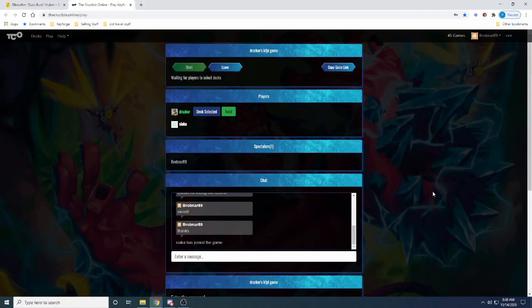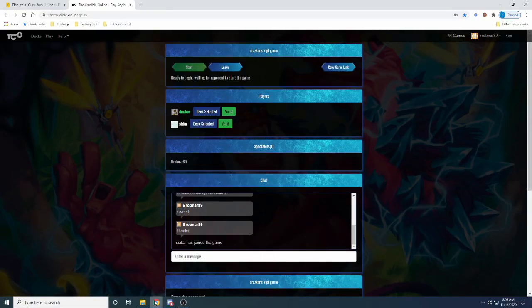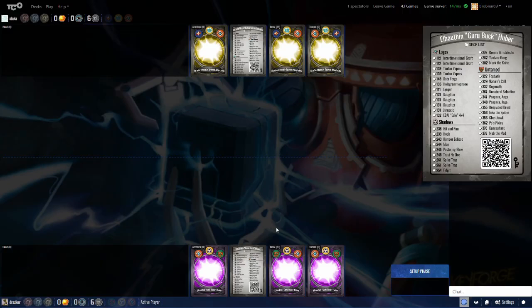Alright, the decks are chosen, the players are set. Siaka is in the top corner with He Who Urgently Spawns Adaptation. Drazkor from the bottom side is playing Elbaothen Guru Buck Huber. Drazkor is going to be taking the first turn here, with both players taking their time, checking out each other's deck lists and seeing what they have.